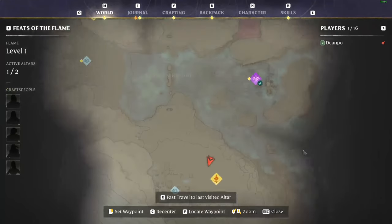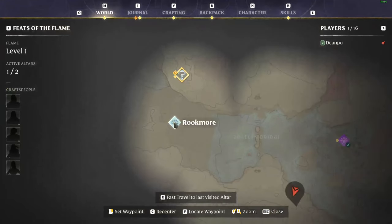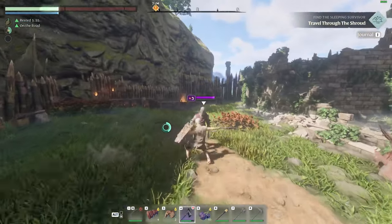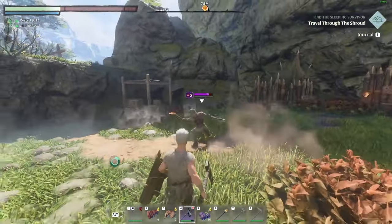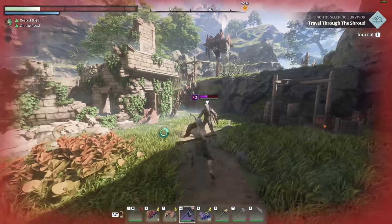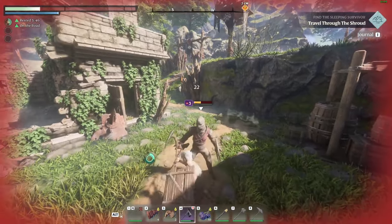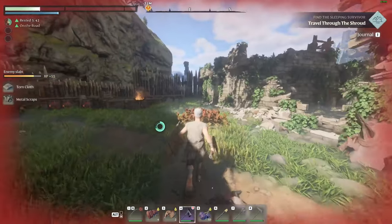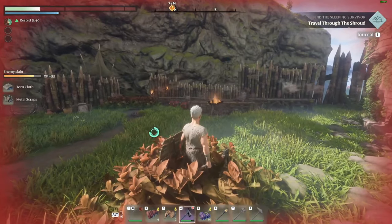The more difficult part is this: you need to go to Rukmo, which is located on this side of the map, just before the final sleeping survivor quest. Here you'll find enemies that can be challenging depending on what level you are. But they're very predictable in terms of their attacks, so you just gotta be patient and down they go. These guys will drop you the metal scraps that you need for the grappling hook.